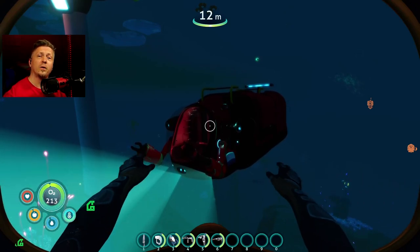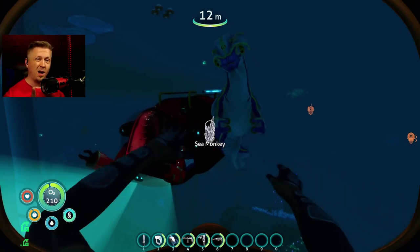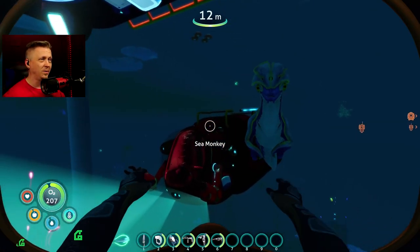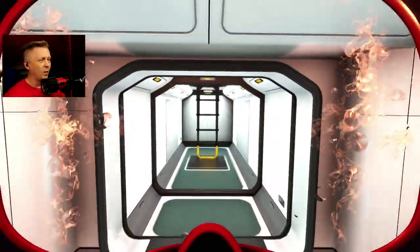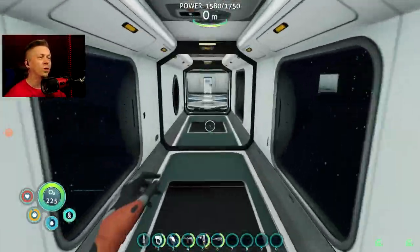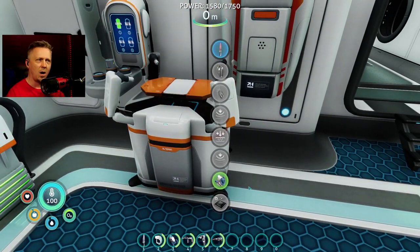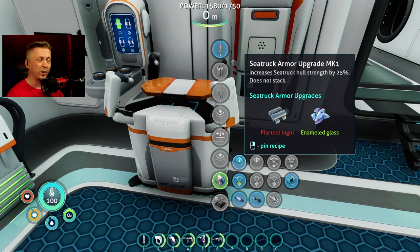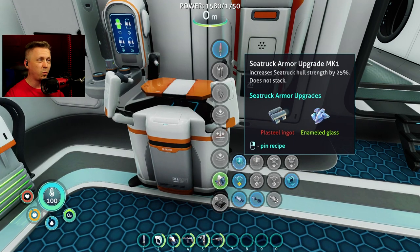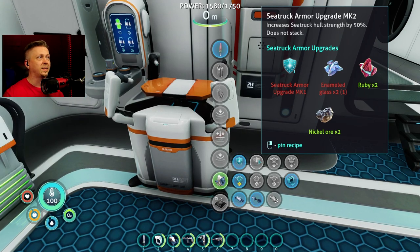Welcome everyone to another round of Subnautica modded. My C-truck is ready to rock but not roll — I took that mod out, it was fun but not really useful. Before we go rocking around the world, I have some more upgrades to make that are mod-related. I've got the armor upgrade mark one in place and we're going to upgrade to mark two, which just requires one more enamel glass.